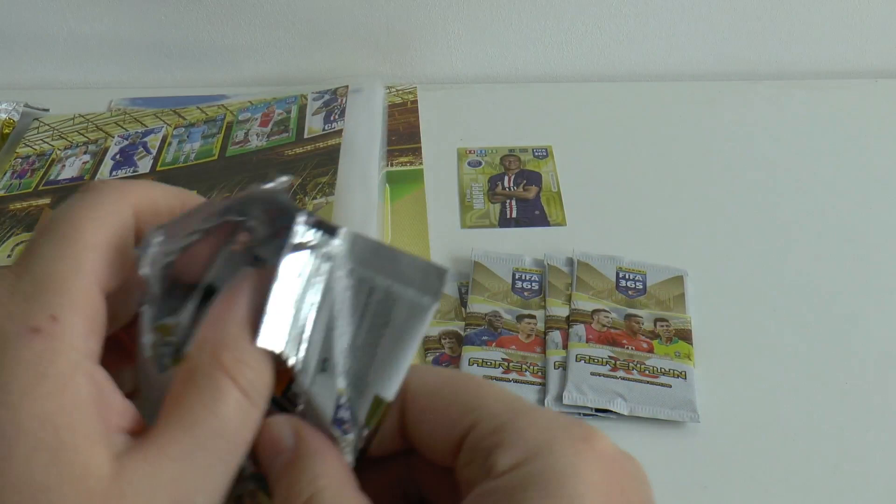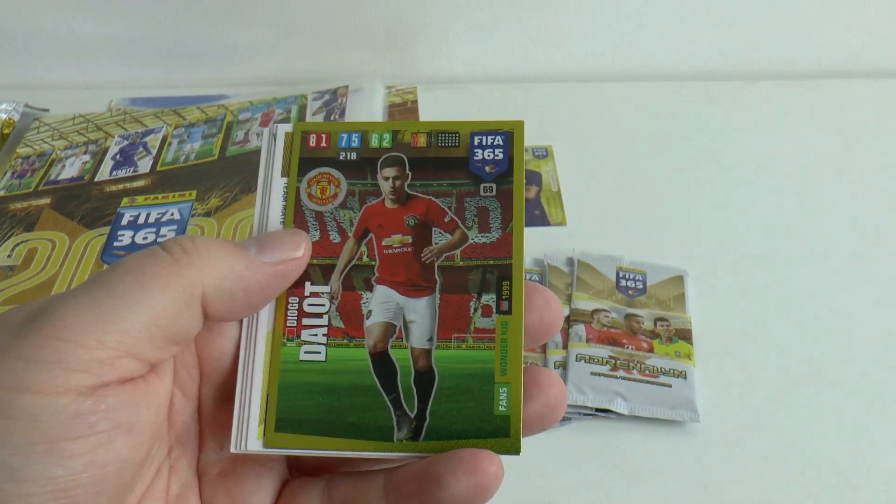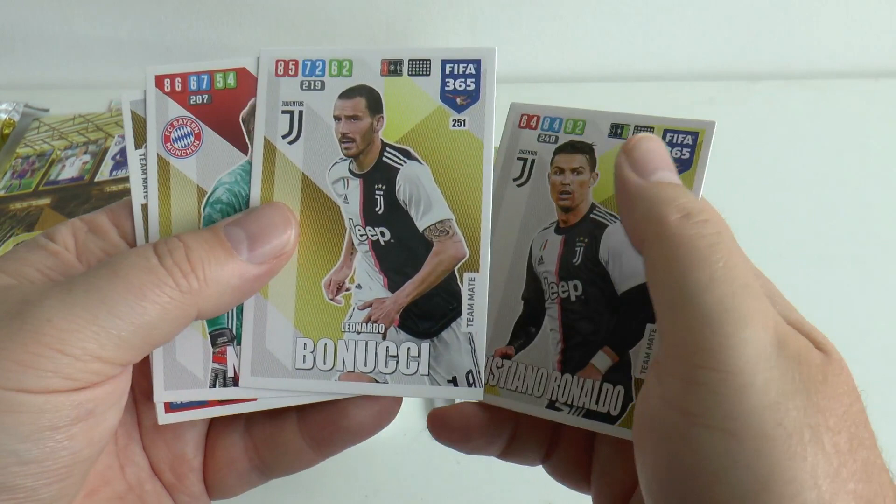We start off with the wonderkid from Manchester United, Portuguese junior Diogo Dalot. Then we've got the man himself in the base card, Cristiano Ronaldo, followed by his defensive partner Leonardo Bonucci. Next up is the veteran keeper Manuel Neuer, followed by Tolisso also of Bayern, and Thomas Lemar of Atletico, completing that first pack.